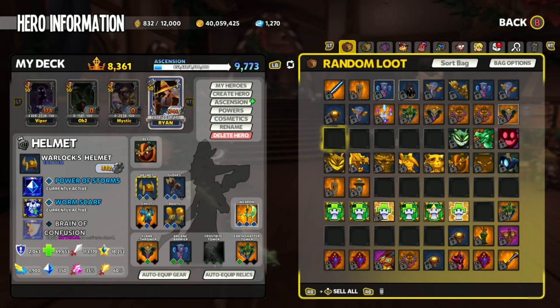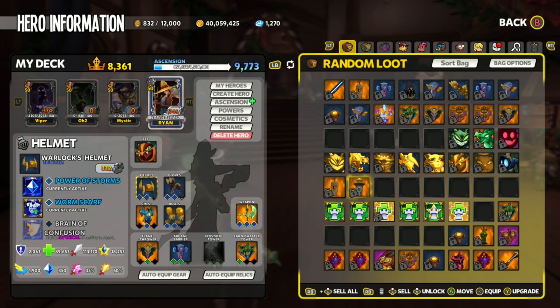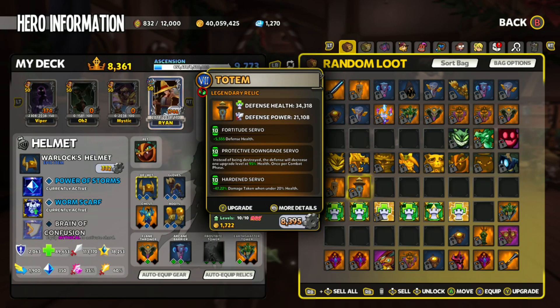Let's check out the build. We have two builds that work for both towers: Refund, Protective Downgrade and Fortitude; or Fortitude, Protective Downgrade and Harden. The two most important mods to make this strategy work are Fortitude and Protective Downgrade. Fortitude provides extra defence health. Protective Downgrade is a bit more complex — instead of your tower being destroyed, the defence will decrease one upgrade level at 95% health, once per combat phase.